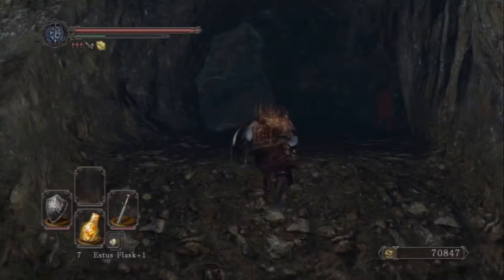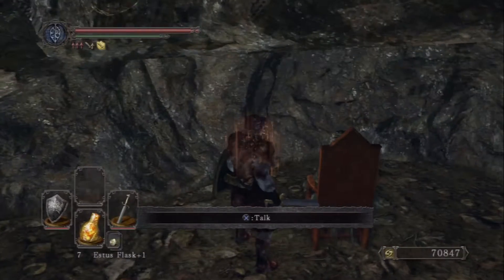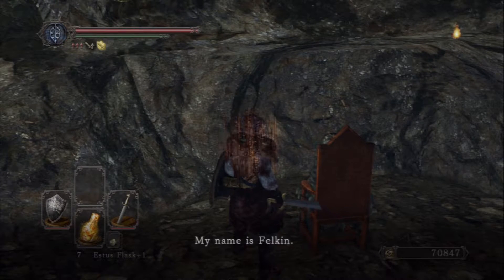In my original playthroughs of the game I wasn't really too sure how magic worked. And here we have a mysterious man sitting in a chair staring at a wall — the dark stairs. We do have the stats to talk to him. His name is Felgen.